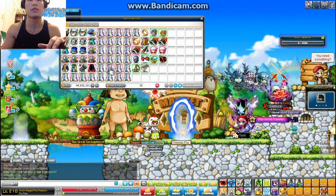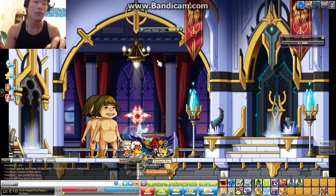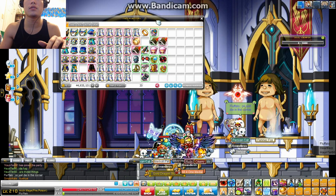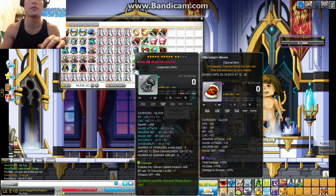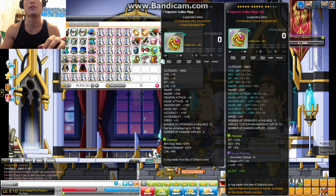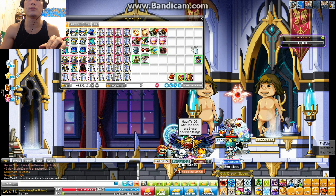I'll show you guys how I organize my inventory as well. You have to bring three people with you otherwise you can't get the capes. The other requirement is you have to wait 15 minutes before killing Magnus to get the coins or the cape — if you kill it before then you get nothing. Well, you get some other equips but you don't want those.